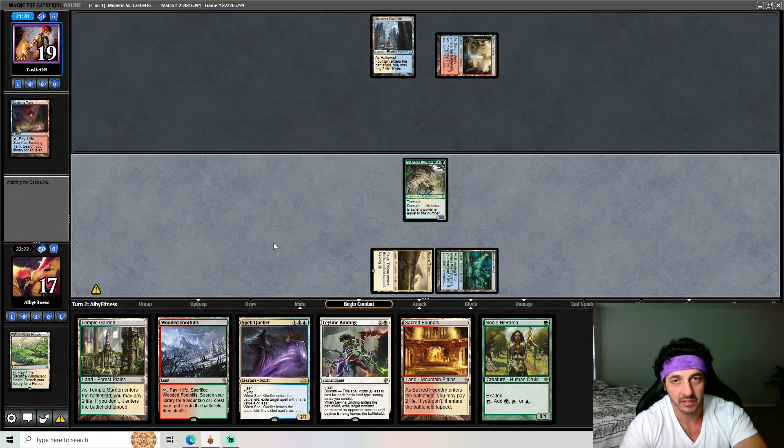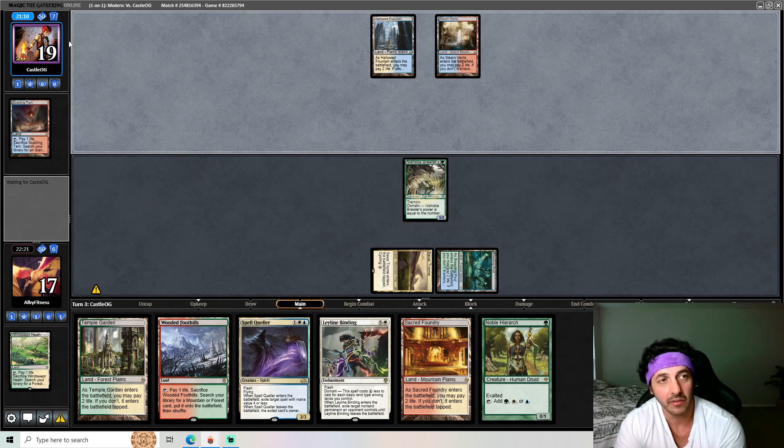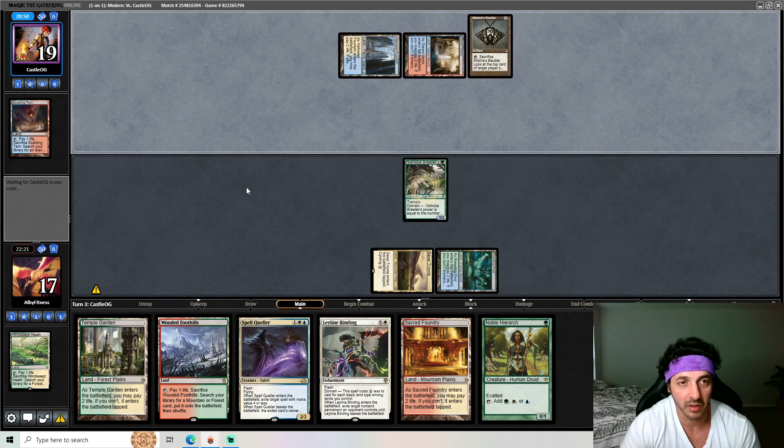Looks like the opponent is on some type of just-guys deck — I thought it was Izzet but they're on just guys. They've got a full grip. One of the things I really enjoy about Modern is people just play whatever they want. The mana bases are so easy to construct, the cards are well-rounded, and you can pretty much find a solid shell, add some stuff, and you've got a decent deck.